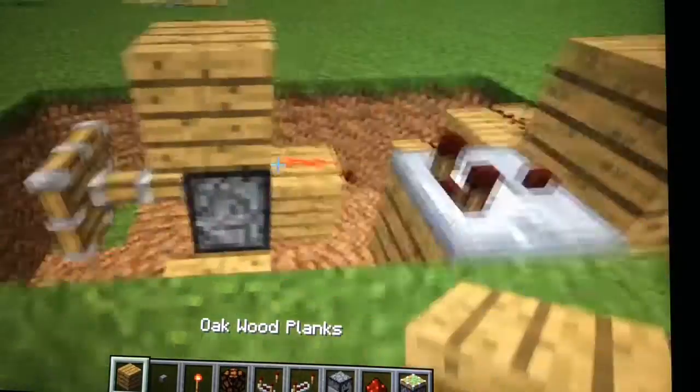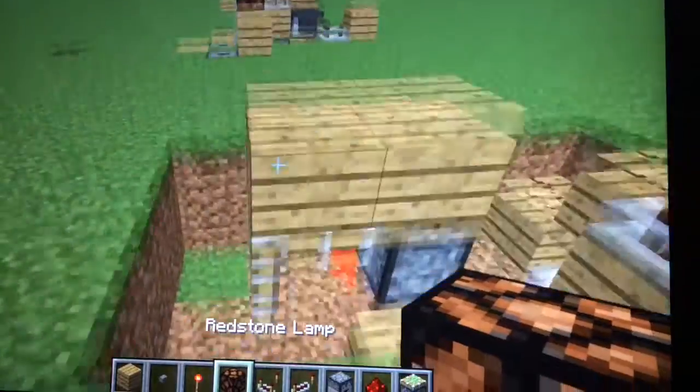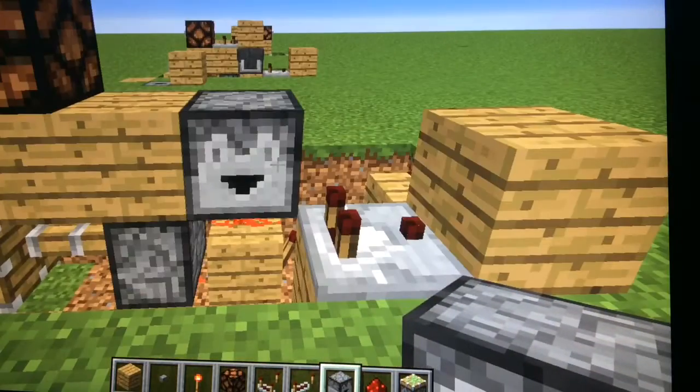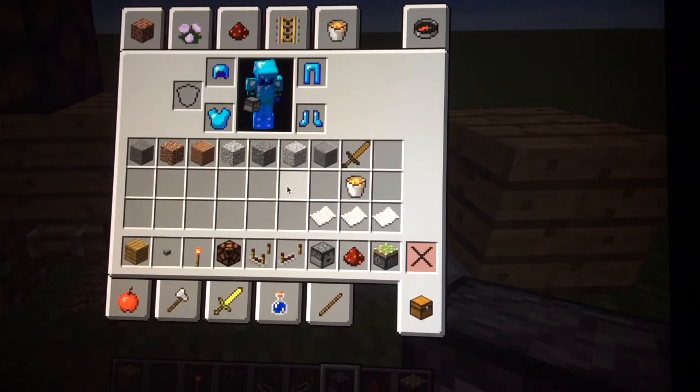Grab your block of choice first and put it there, then put it there. Get your redstone lamp and put it right on top. Then grab your dropper and put it here facing to the left. And here's where you're going to need your hopper.